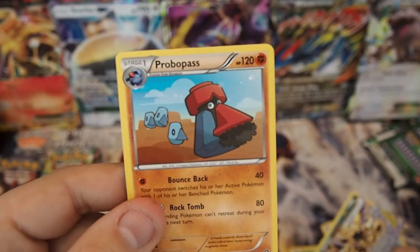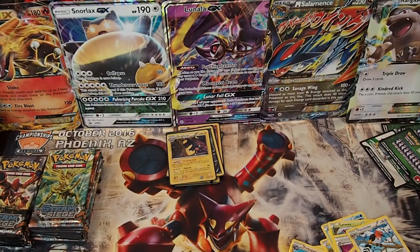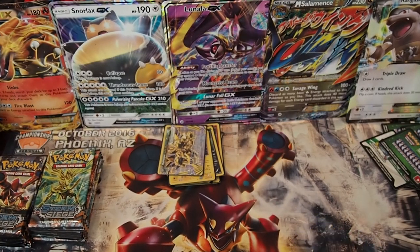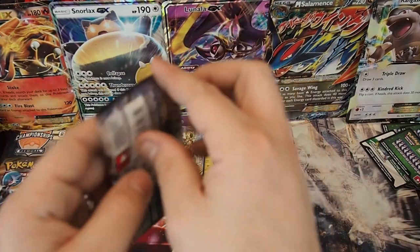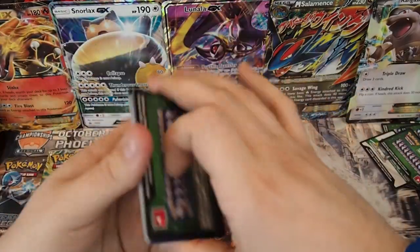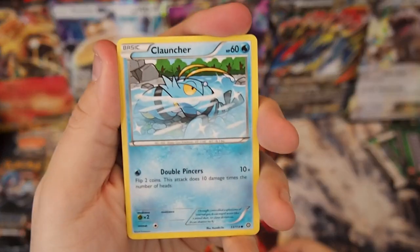And a Professor's Letter — aka Nigel Thornberry. Well, we got our first Break card — Hydreigon. Very, very good looking card. Don't think it sees much play, but still a cool card nonetheless. And it's worth some points to us, which is all that matters today.